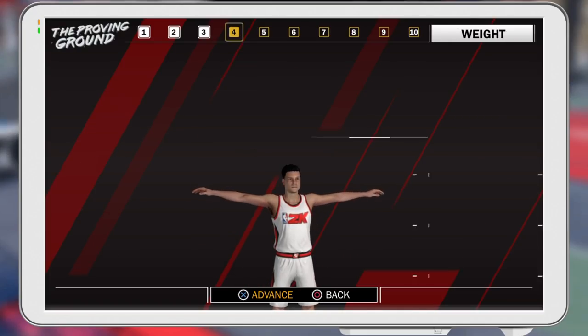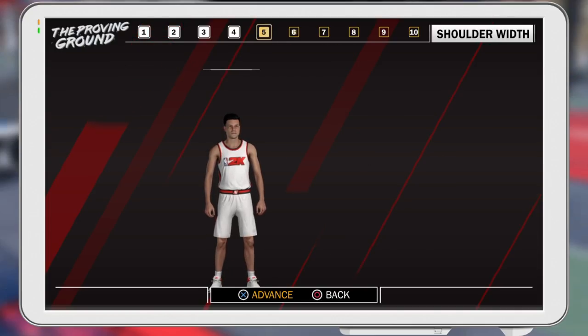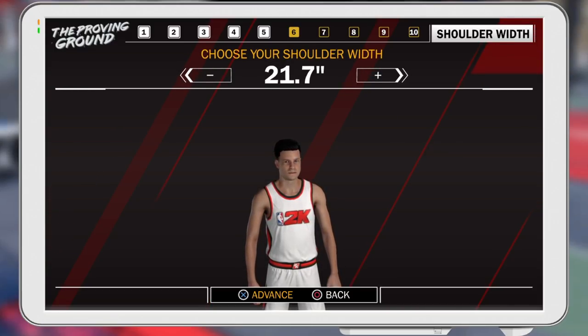A pure sharpshooter is actually pretty slow, so I went with the minimum weight of 180 pounds. That's going to help with speed and hopefully let me get around faster guards or stop them on defense. Then I went with maximum shoulder width because that's also going to increase your wingspan - the more you increase shoulder width, the more you increase wingspan.